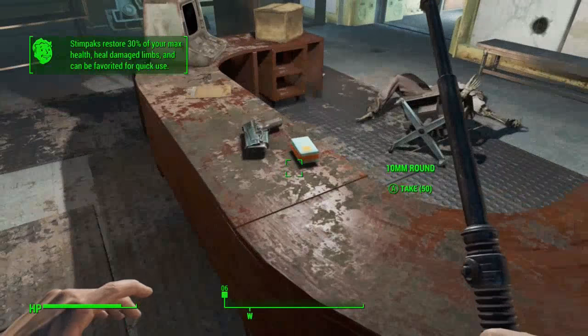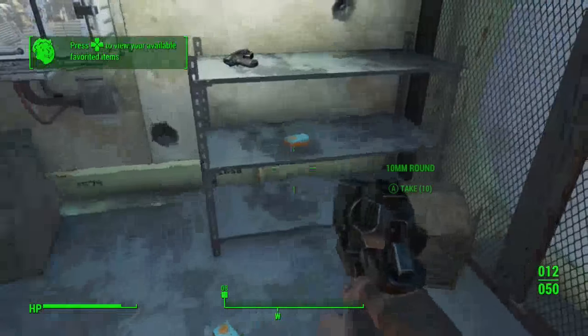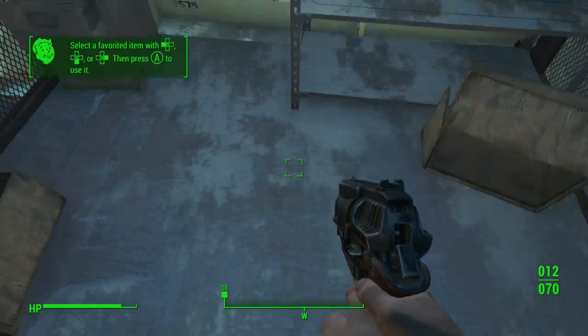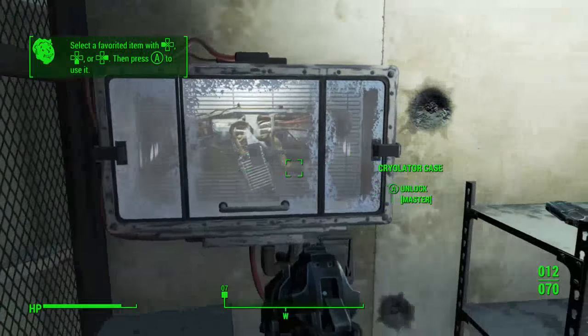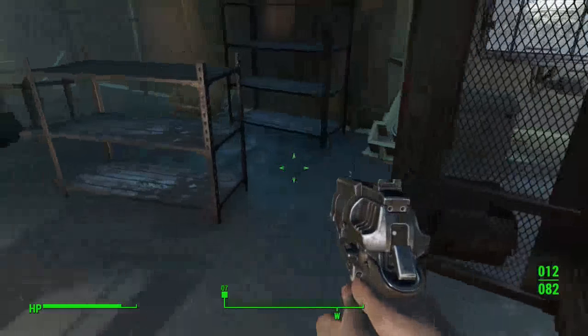Sleeping is required for Fallout 4 survival in order to save the game. In this room there's some more 10 mil ammo, some more there, and there's the cryolator which, if that's your thing, you can come back and collect later. We'll take another 10 mil, just because.